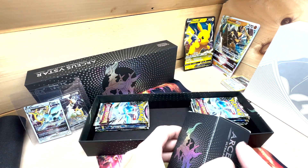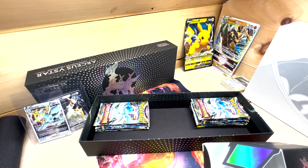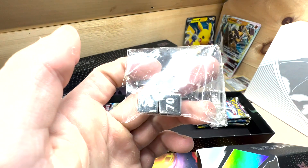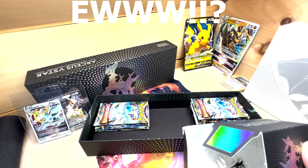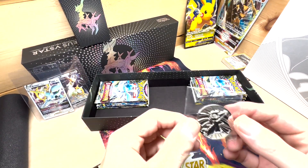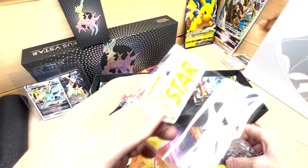We do have a box here. I believe this has a dice. I don't know what that is, but yucky. I don't like that. That's gross. V-Star token — wanted to not get more of those. Dope metal Arceus coin and some dice. All metal — two besides the dice.